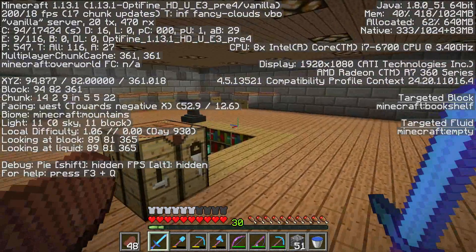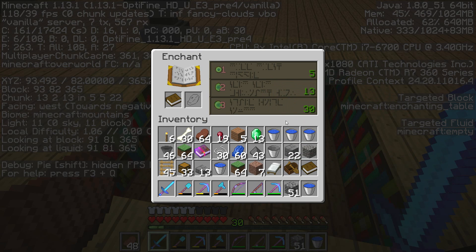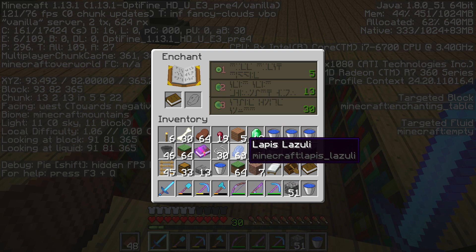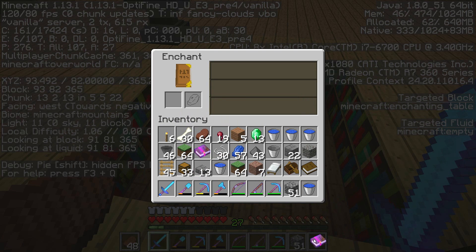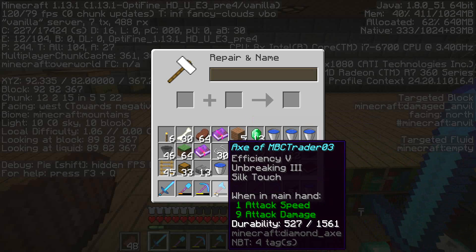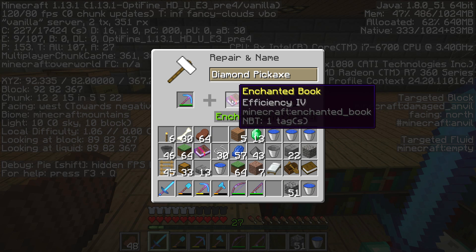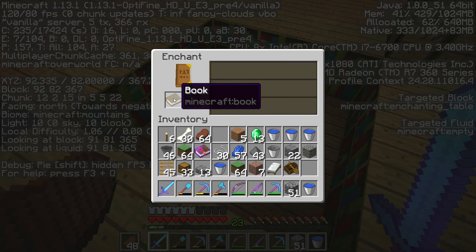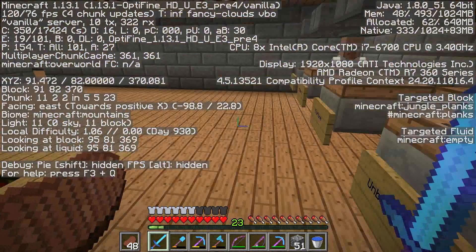Right, now we're back at the base. Efficiency 4 — that's the Silk Touch pickaxe we want to put it on. Efficiency 4. What happens if we put this last book in here? Blast Protection, Efficiency 3, Bane of Arthropods — no thank you to any of them.